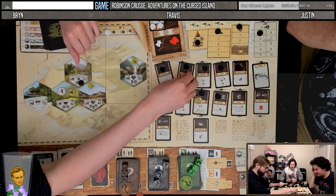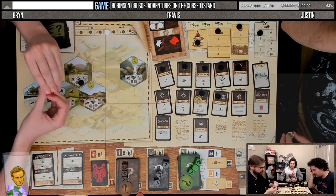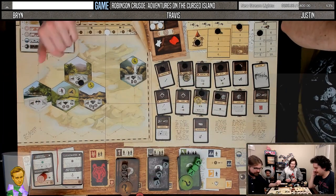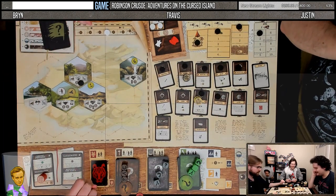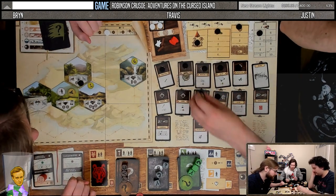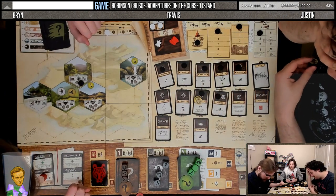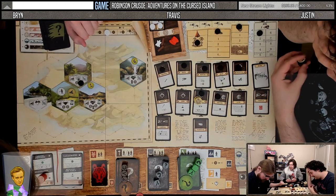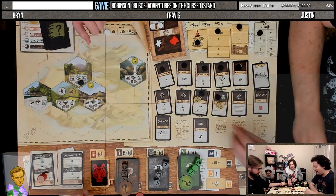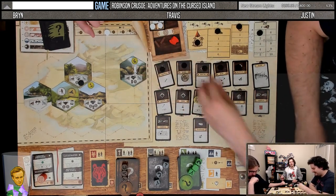I'd like to have the rope built this turn. Tell you what — if you want to do that, I'll build the pot and the rope. I'll do rope for sure. There's a 25% chance we get zero, 25% chance we get four, and a 50% chance we get plus two.